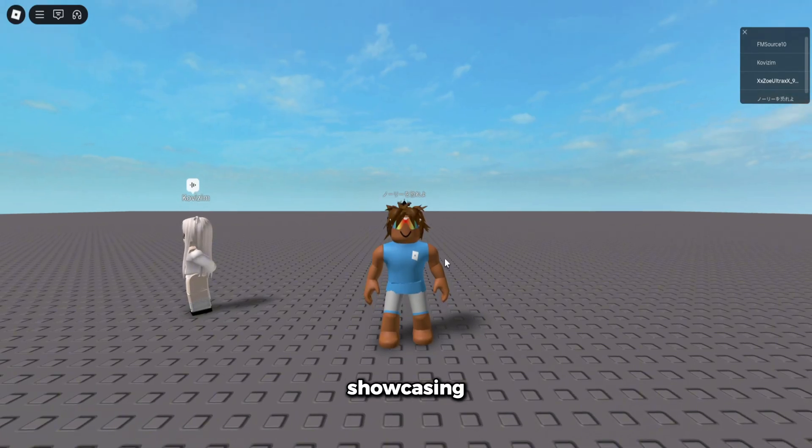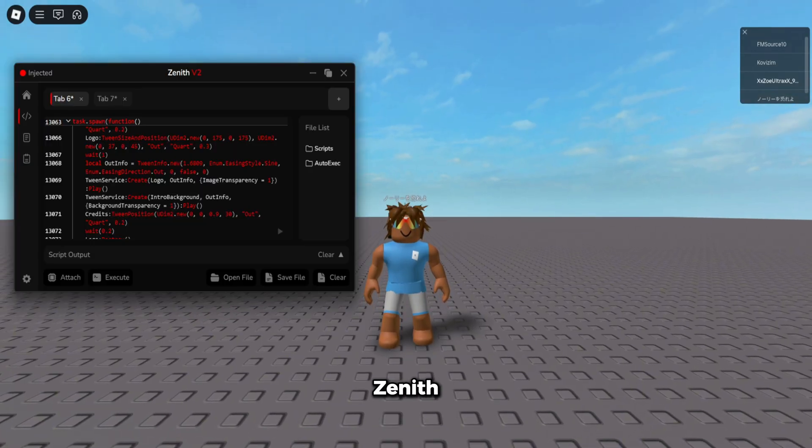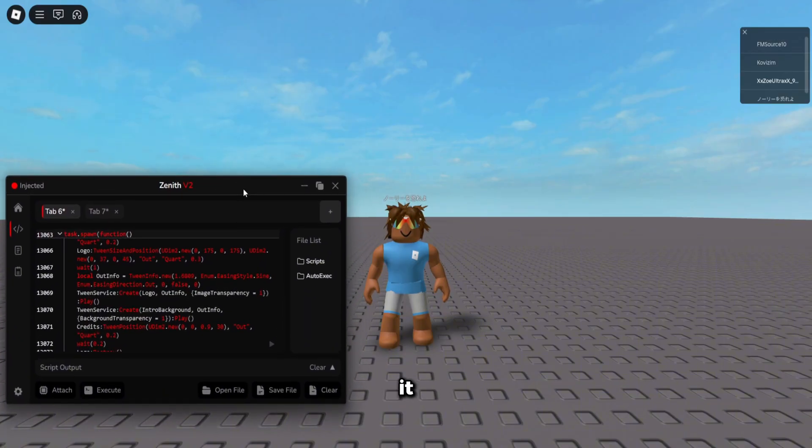Yo guys, in today's video I'm going to be showcasing the best executor for Roblox called Zenith. Zenith has full-on detection bypass — 100%. You will not get banned, you cannot get banned, no one's gotten banned using it.